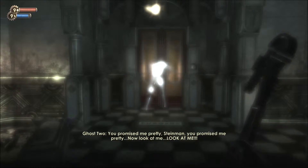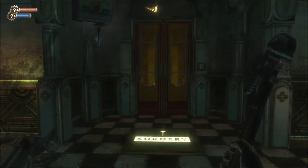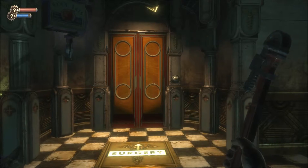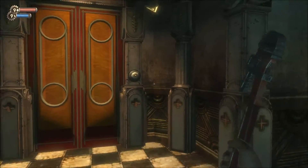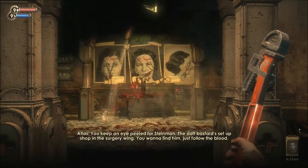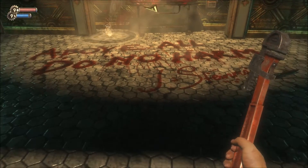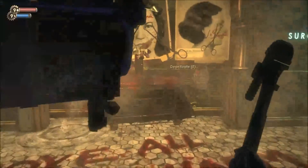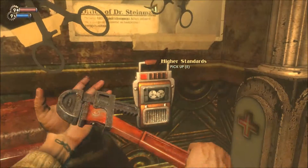A ghost cries out: 'You promised me pretty, Simon! You promised me pretty! Now look at me! LOOK AT ME!' We had a ghost here, going into the store. Another diary plays: 'That bastard set up shop in the surgery wing. You wanna find him? They're all over the place. Above all, do not — do no harm.' Something tells me this all has to do with the ADAM we've been dealing with.